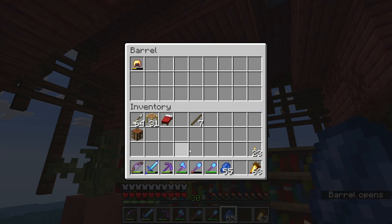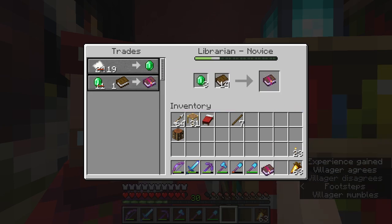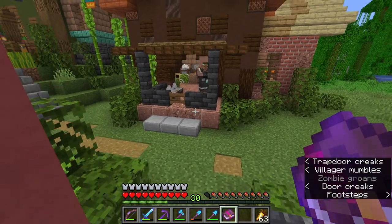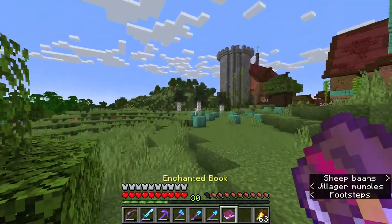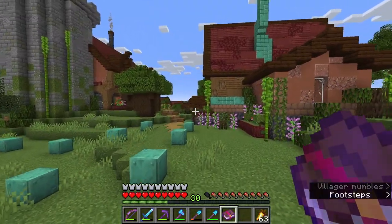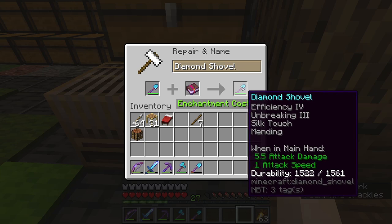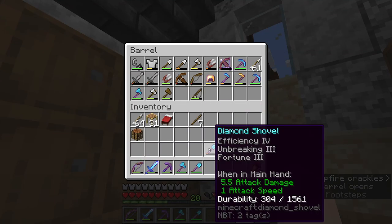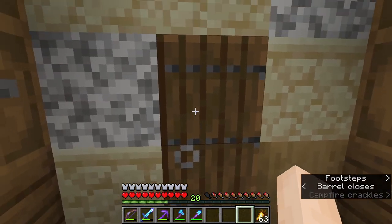Perfect, first try — can't argue with that. Silk Touch for one emerald — villagers really are the best. We just need to find an anvil and we can put this right on our shovel. I think I have a mending book in there too that we can also put on it. Combine the books first and then the shovel — I think this is what you want to do it right. You guys should give me ideas for names for my tools because none of them have any names right now and they're kind of sad.